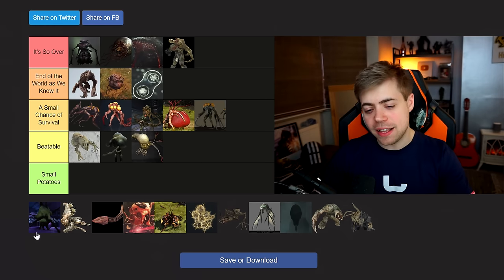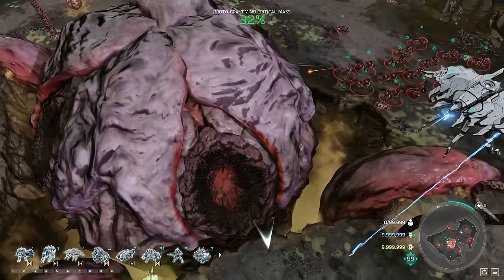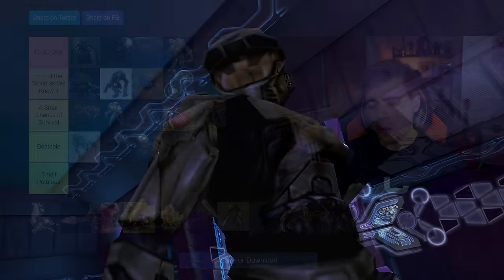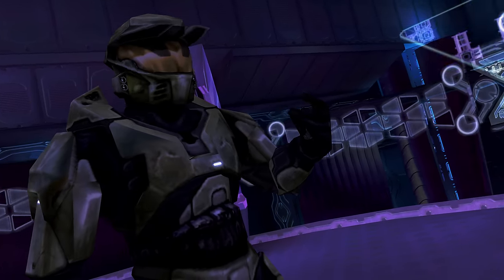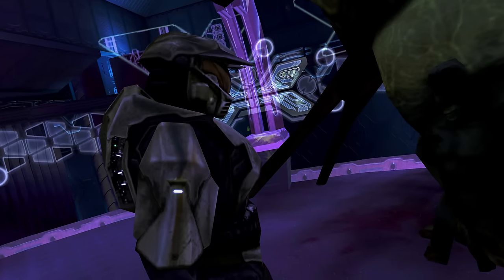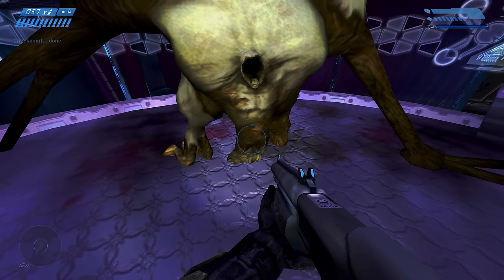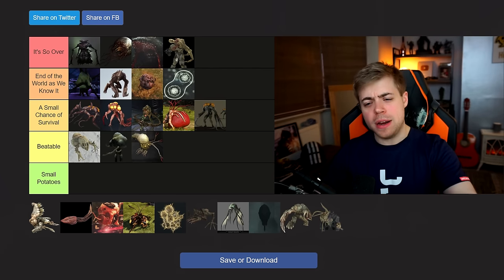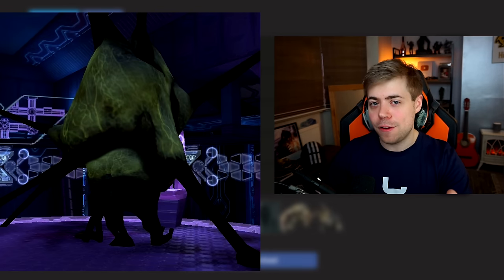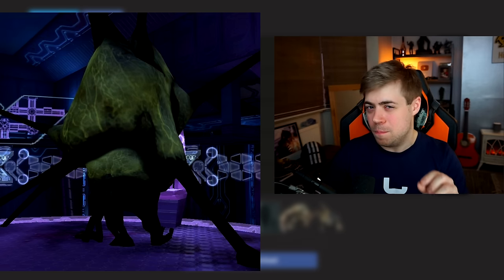The Proto-Gravemind — this is the Halo 1 proto-Gravemind, but as we saw in Halo Wars 1 and 2, it can get a lot bigger. I'm going to say end of the world as we know it, right at the top of that tier, because proto-Graveminds are still counterable. The Flood are still in the feral stage so not particularly coordinated. You stand a decent chance of stamping them out. However, the problem is if you leave it to fester it's going to turn into a Gravemind. If you can find it and act quickly, you can stamp it out — but if you leave it, the world is screwed.